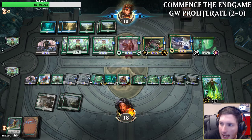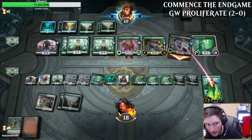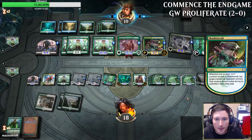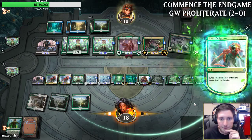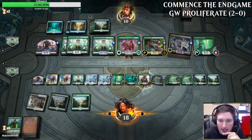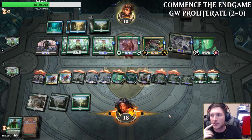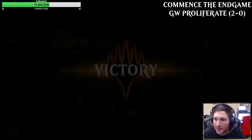We now have fifteen creatures versus eight — with a tapped creature on their side. Six or seven of our creatures get through, and they all have at least three power, so this should be lethal. Nissa's gone down but we don't really care at this point. Even with a Shark Crab tap, we should have lethal. We play Raptor just to confirm the maths — between Nissa and the power of Biogenic Ooze, with our board of creatures, we get there. Three and zero in the Commence the Endgame event so far — we'll see you next time.